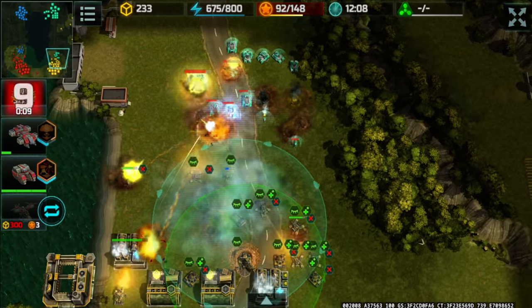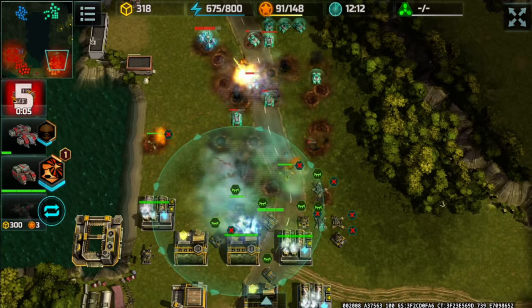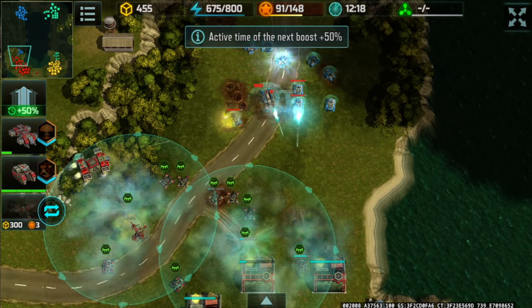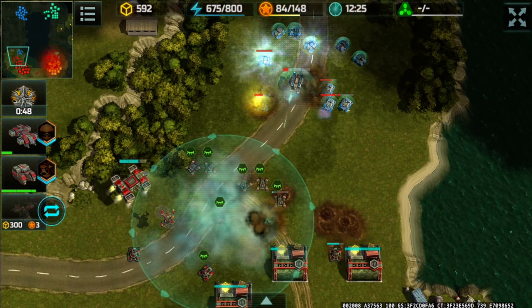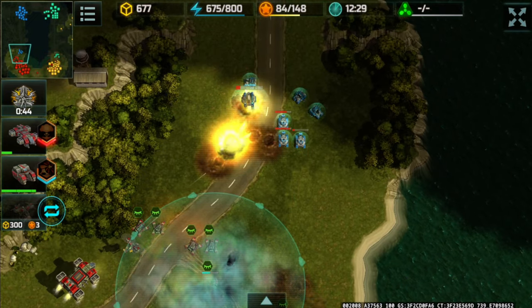I'm managing to thin out the enemy army over time as damage continues to accumulate. There's only one Shield left looking at Karapaki's side. Karapaki is going to destroy that Solaris since it isn't being microed properly. Focusing on the Seraphim now.